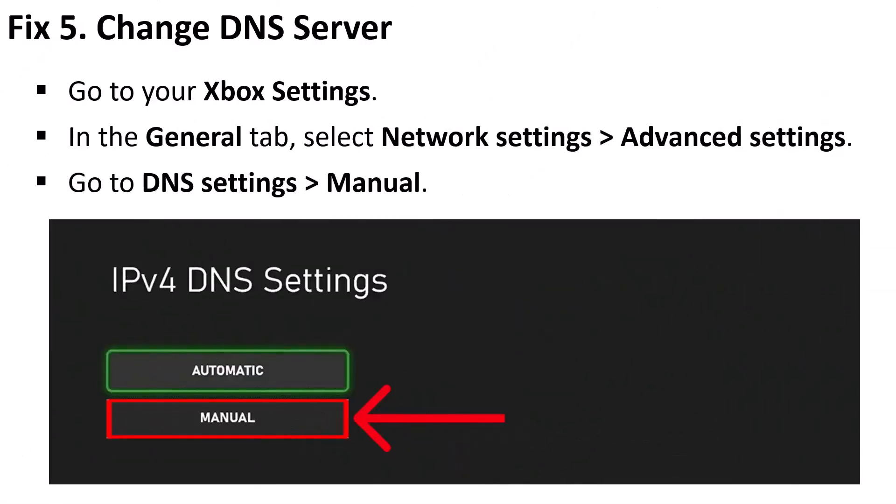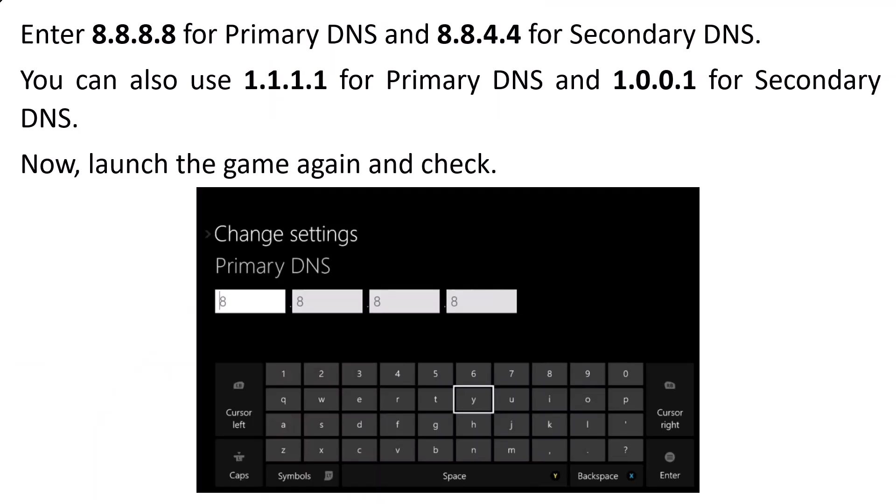The next fix is to change the DNS server. Go to your Xbox Settings, in the General tab select Network Settings, then Advanced Settings, go to DNS Settings, and select Manual. Enter 8.8.8.8 for primary DNS and 8.8.4.4 for secondary DNS, then launch the game and check. If that doesn't work, repeat these steps and enter 1.1.1.1 for primary DNS and 1.0.0.1 for secondary DNS, then relaunch the game and check.